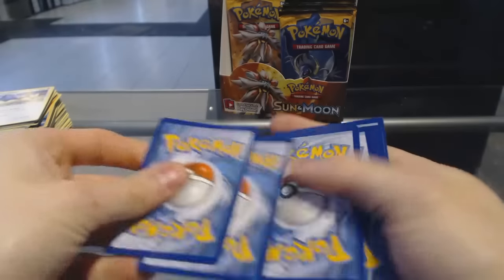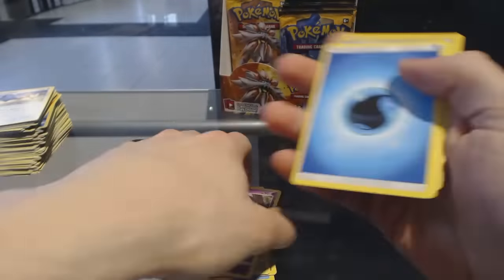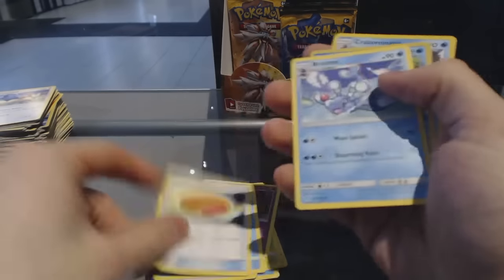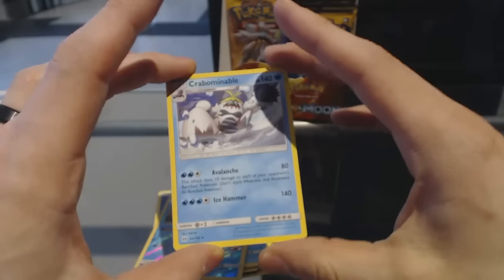Pack twelve: Wingull, Popplio, Growlithe, Grubbin, Zubat, Energy, Pukumuku, Big Malasada, Brioni. We've got a Reverse Holo Araquanid, and a Crabominable.